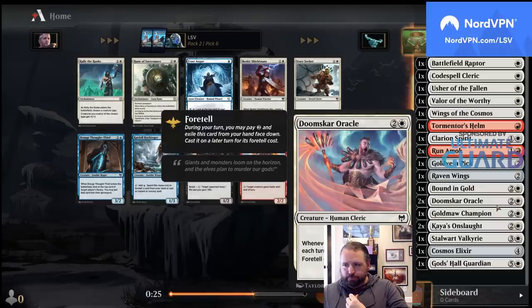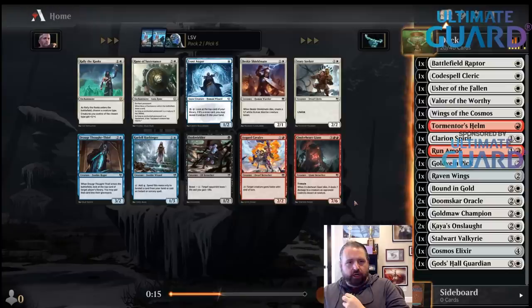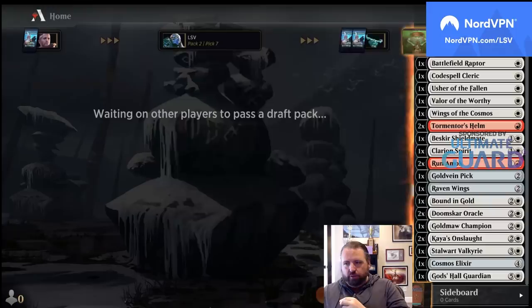For the Box Breaks you don't choose what color you buy into — it's randomed. I think the Shieldmate — I don't care about Lifelink that much, so I'd rather have a backup creature. I'm not going to play Giant Ox or Raider. There's a chance I play the second Tormenter's Helm.